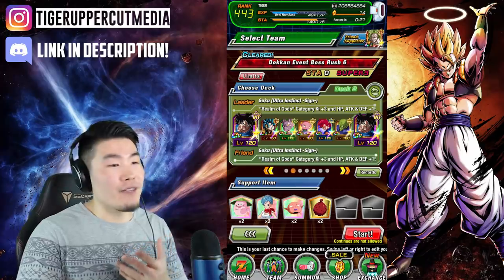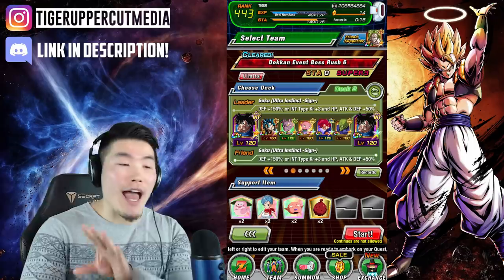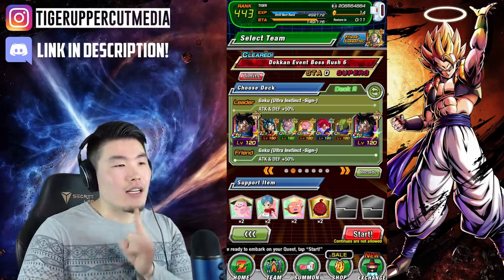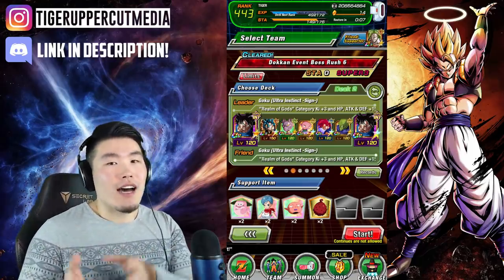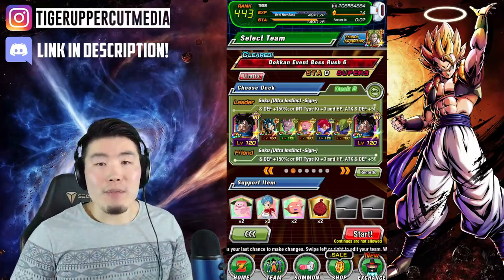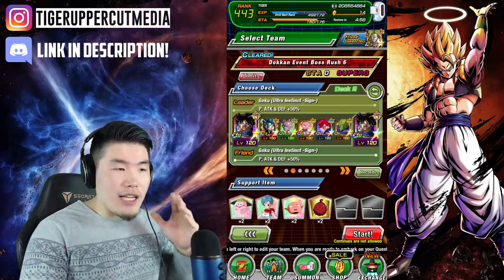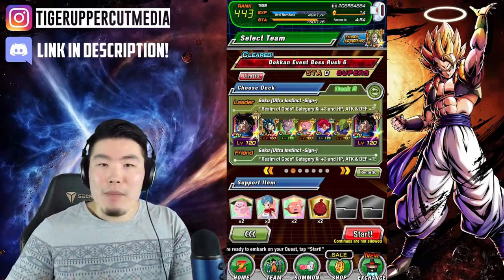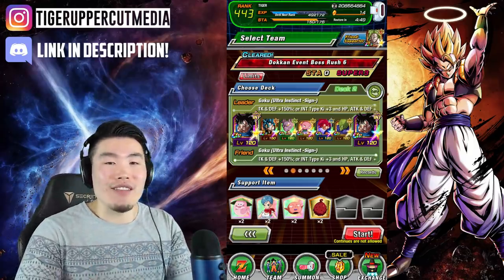This is the team we're bringing. Don't say anything about the fact that I'm not bringing Representatives of Universe 7 - I don't have LR, I already told you. So we're bringing a Realm of Gods team. He's going to lose out on about 27% plus 27% on the leader skill, so about 54% attack. It is significant, but he's still going to do a good amount of damage. Just imagine what you see in this video and then increase that by about 50%, and you will get his damage on a Representatives of the Universe 7 team.